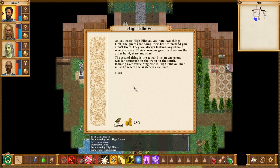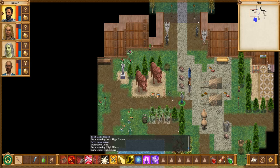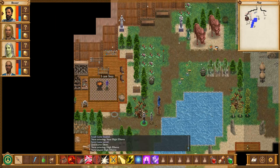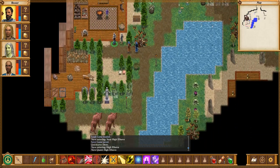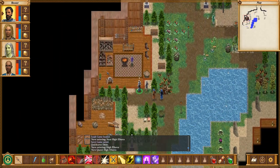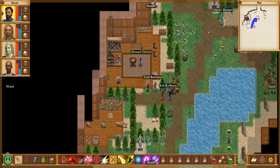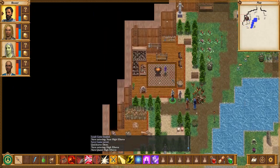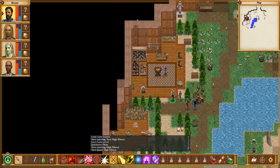As you enter High El Hovo, you know two things. First, the guards are doing their best to pretend you aren't there — always looking anywhere but where you are. Their enormous guard wolves, on the other hand, stare and snarl. Second, there's the tower: an enormous wooden structure on the water to the south, looming over everything else in High El Hovo. That must be where the Watchers rule from. It's neat that this place is fundamentally different from every other town in this game so far.